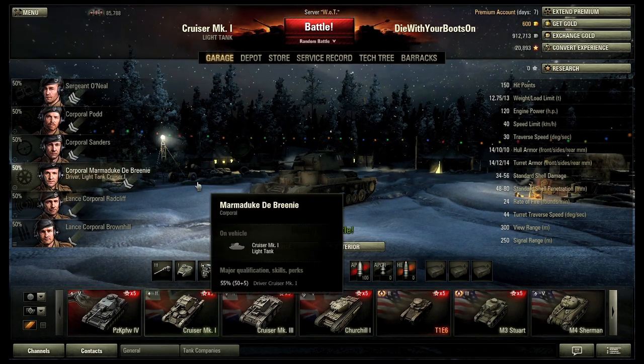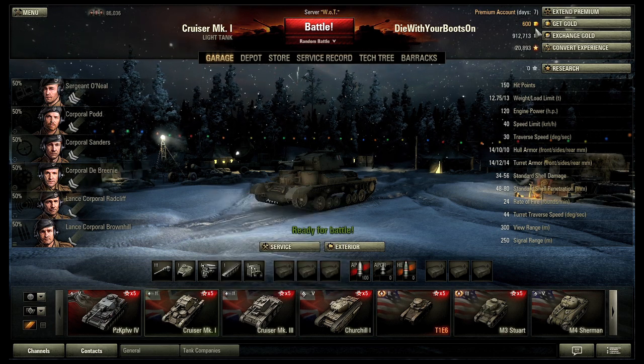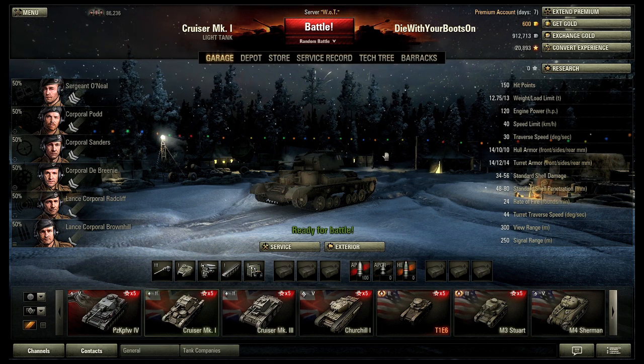Hi there and welcome to another Diary of a What Noob with me, Dwybo. It's Christmas, Santa's very kindly given me some gold, so we've bought ourselves some gold, we've got some premium account on a discount because of the Christmas special, and some extra garage slots.